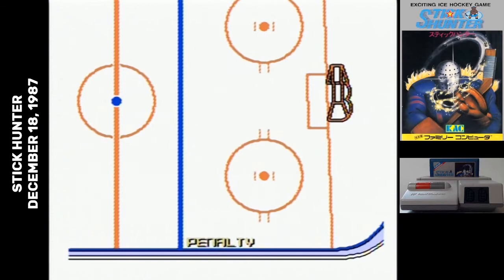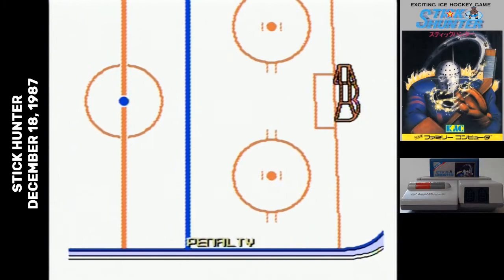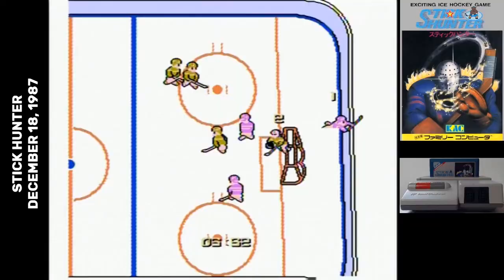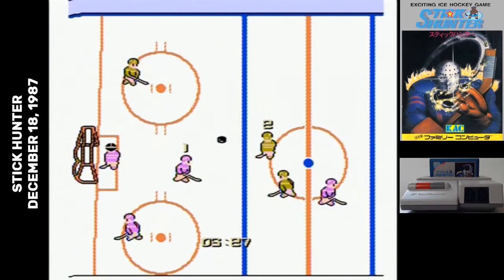Stick Hunter has the worst control scheme in any sports game. It might be one of the worst control schemes ever, but it's definitely the worst in any sports game. To move around, you have to hold down the A button for fast skate or the B button to slow skate. Then you can push in a direction and move.